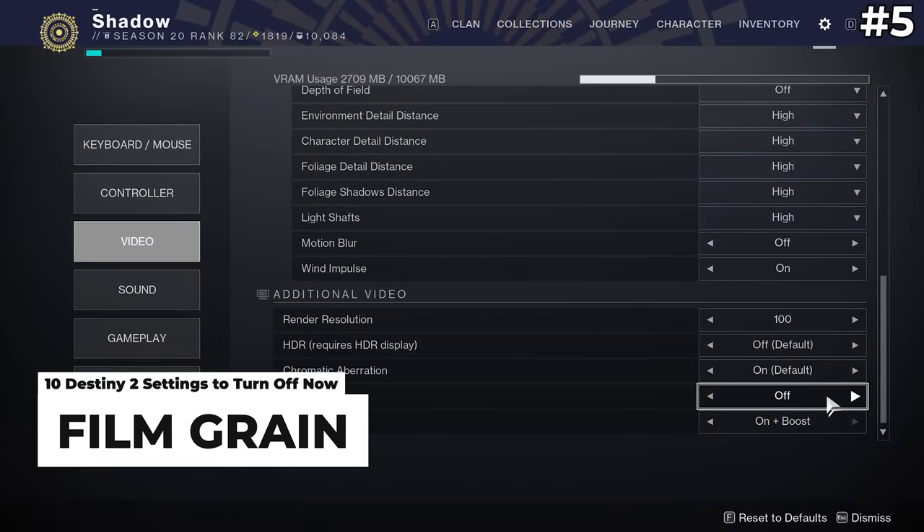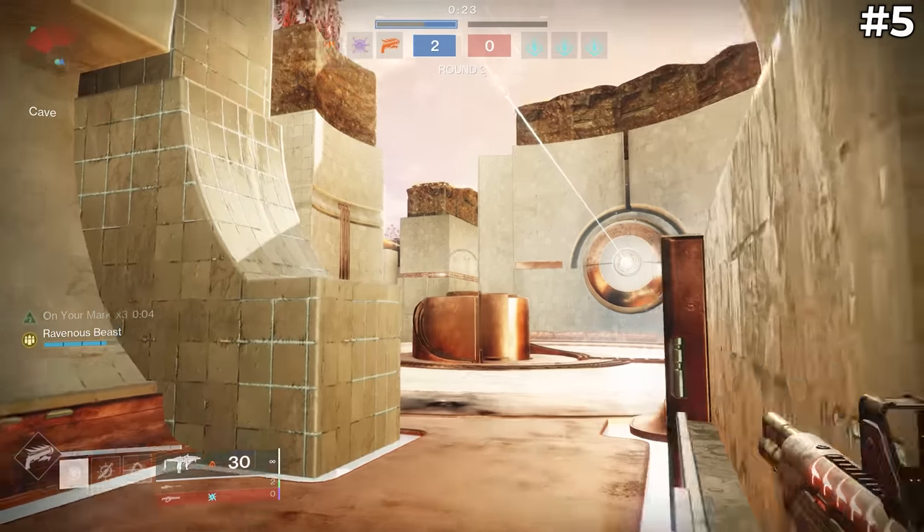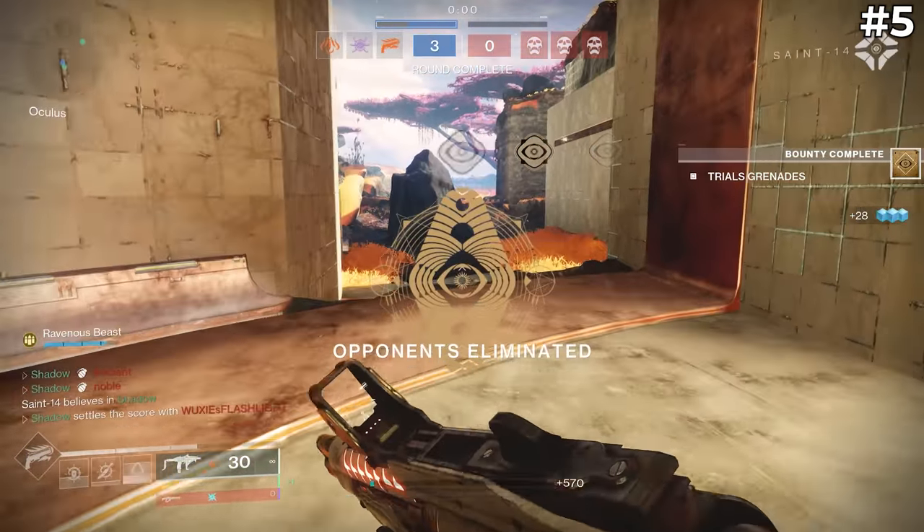Film grain is a subtle visual effect that basically just adds a fuzzy filter on top of everything in Destiny 2. This originates from a defect in film, and I guess game developers were just like, people are familiar with this so let's put it in video games. When you zoom in, you can really see the added grain on the screen.